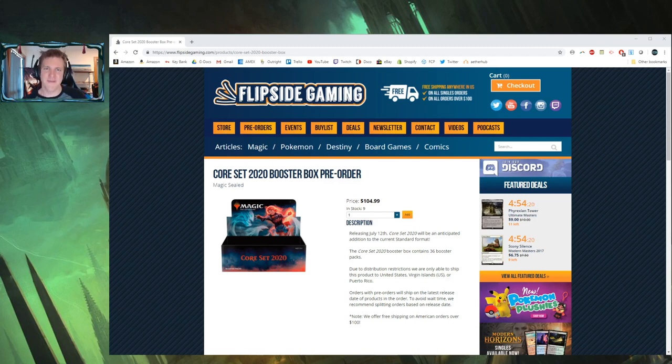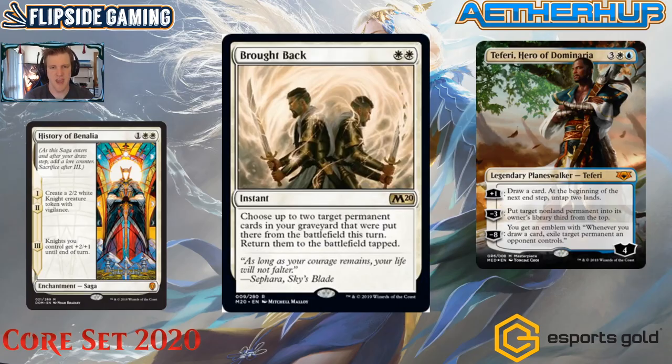Please check the links in the description to read the giveaway's rules and conditions, and thank you for supporting the channel. We're kicking it off with Brought Back — white, white for an instant rare. Choose up to two target permanent cards in your graveyard that were put there from the battlefield this turn; return them to the battlefield tapped. A few immediate ideas involve History of Benalia: bring it right back and start the night train all over again.